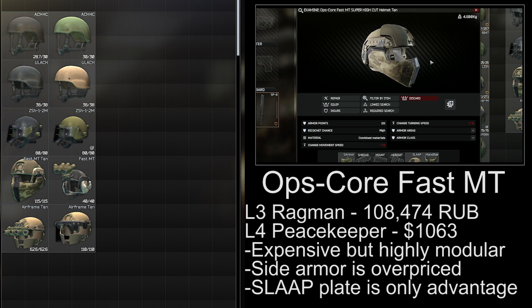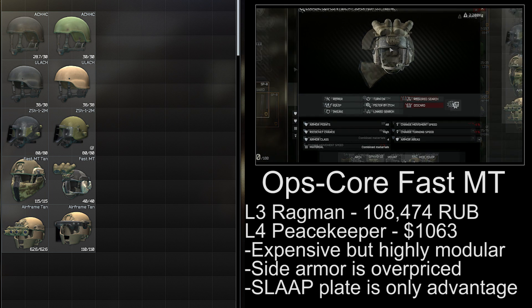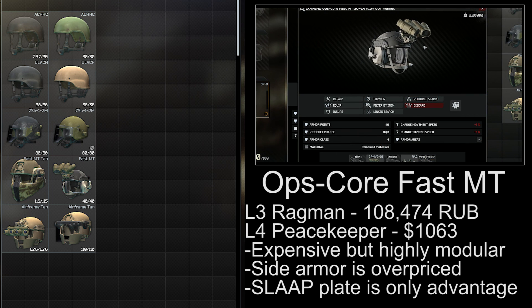The Opscore Fast MT helmet is available from level 3 Ragman for 108,000 rubles, or from Peacekeeper level 4 for 1,063 dollars. The helmet allows for side armor, face coverage, night vision, and Comtacs in various combinations, but the face armor is kind of overpriced for what it offers. The slap plate attachment can turn this helmet into level 5, but it costs about a thousand dollars and is extremely hard to unlock.